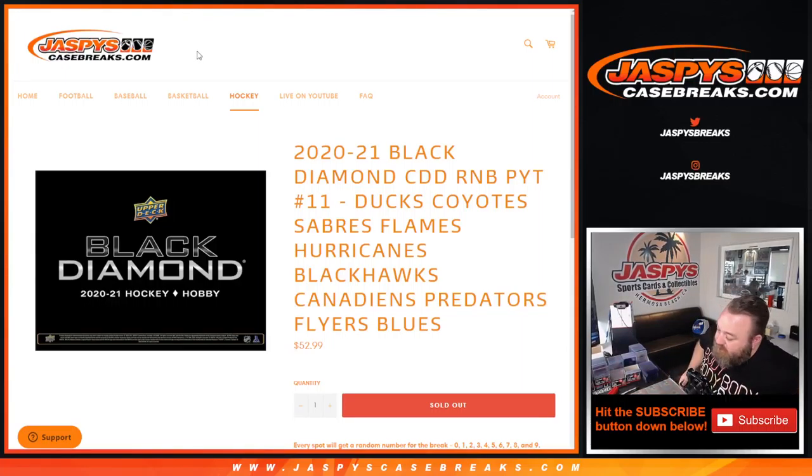Hi everyone, Sean with JaspiesCaseBreaks.com here doing a random number block randomizer for 2020-2021 Black Diamond, where we're doing a random number block which is the Ducks, Coyotes, Sabres, Flames, Hurricanes, Blackhawks, Canadians, Predators, Flyers, and Blues.